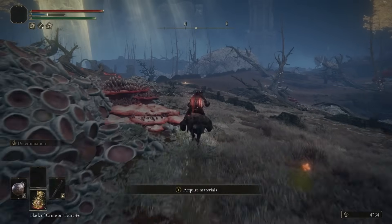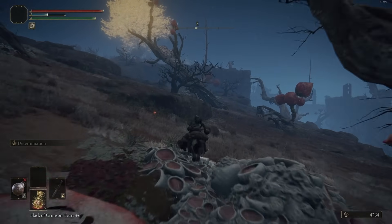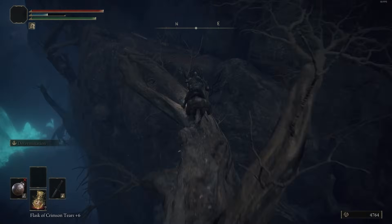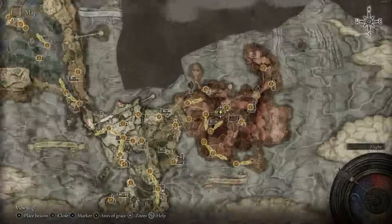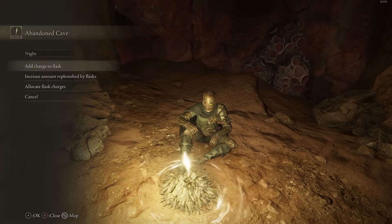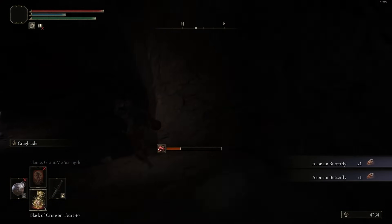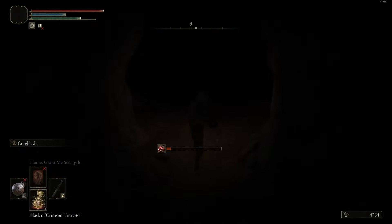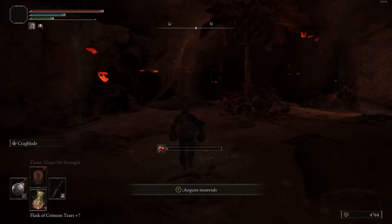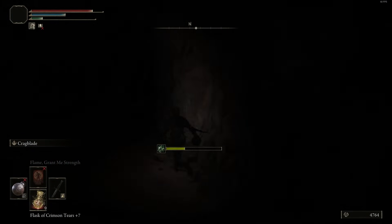Hit up the Retsview Balcony Grace and continue heading right to grab Flame Grant Me Strength. Flame Grant Me Strength is mainly for Faith builds, but since it boosts physical damage alongside Fire Damage, you can benefit from using it with any build that uses physical damage — which is about 90% of builds. The problem is it requires 15 Faith, but as long as you have at least 10 Faith you can use the Two Fingers' Heirloom Talisman. The way I like to use it is: equip the Two Fingers' Heirloom before the boss, use Flame Grant Me Strength, then switch back to your main Talisman. It's 20% more damage plus faster stamina recovery.